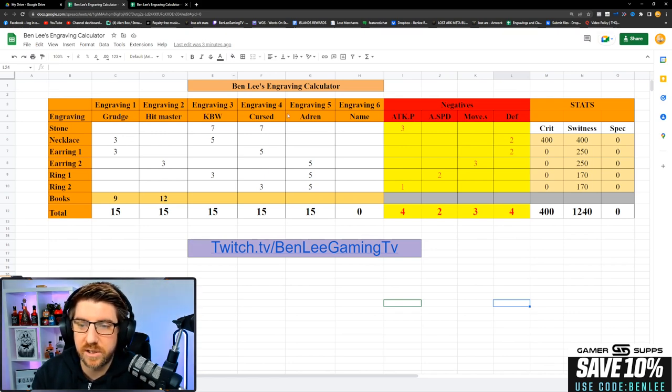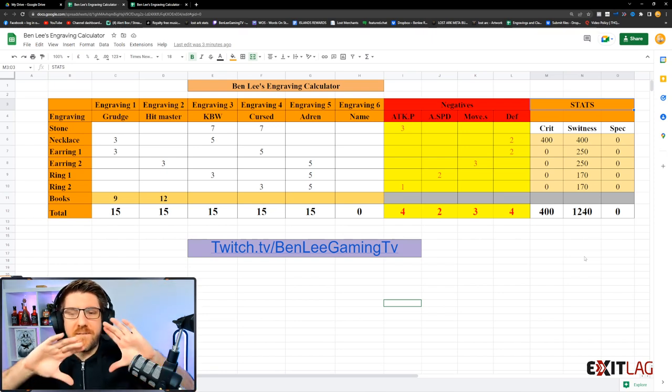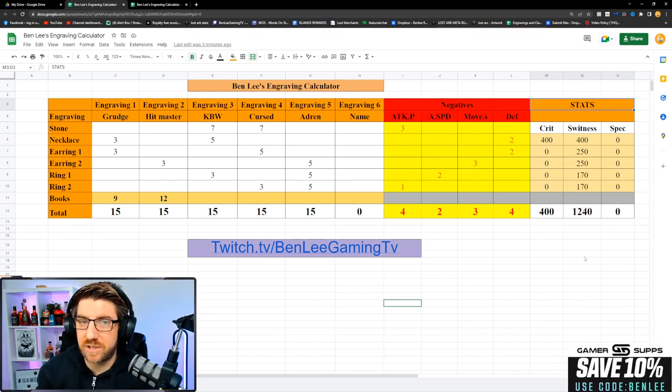You've got engravings across the top here and you can type in and edit whatever you want. You've got six engravings you can use, but if you're just using the first five, you've got your stone, necklace, earrings, rings, books, and then the total number of nodes. Remember you need 15 nodes to get an engraving to level three, plus any negatives, and at the end you can put in your stats to see what your build will look like before you buy accessories.